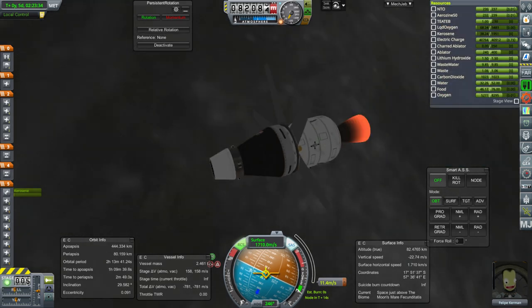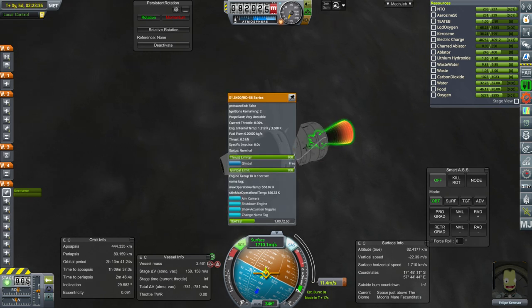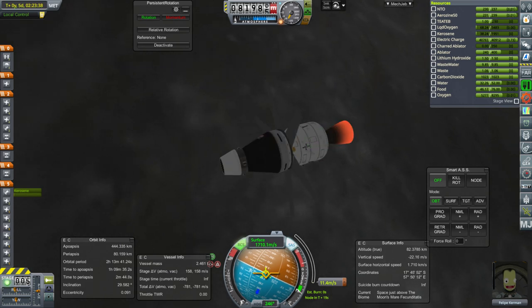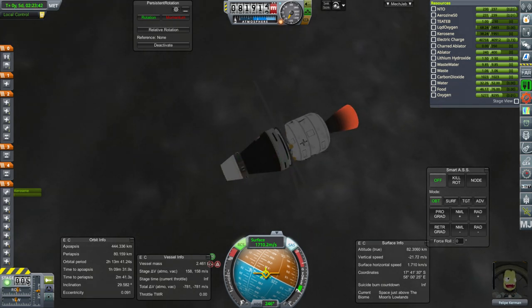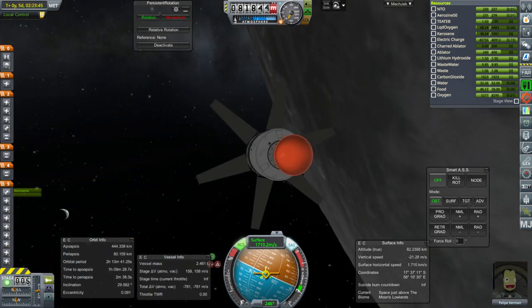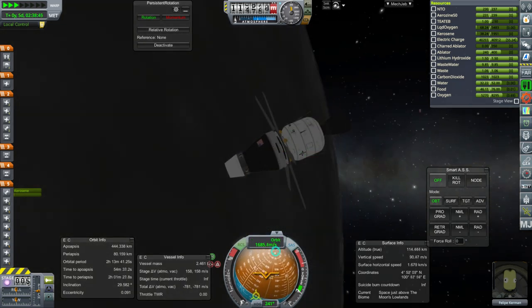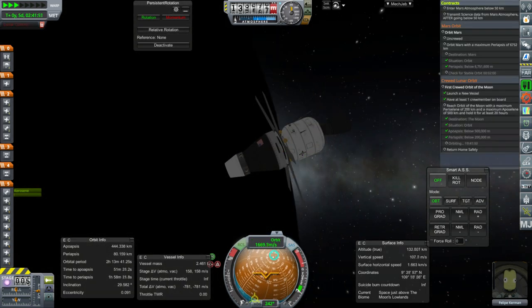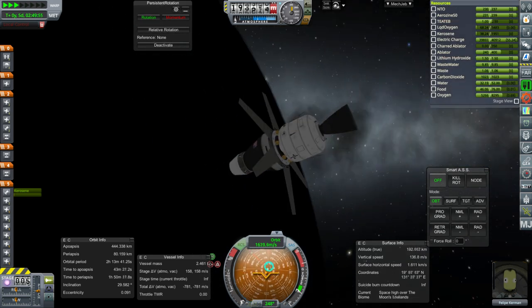Now we just have to get back. We can try to reignite this engine and use the RD-158 as well in addition to what we have up here — that'll help. Let's hang out for a bit and make sure our electric charge stays happy while we complete this. The next thing we need to do is send some Mars missions out — we've got a Mars orbit mission and a Mars atmospheric probe mission.